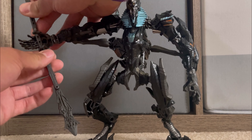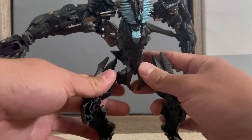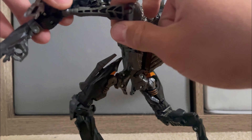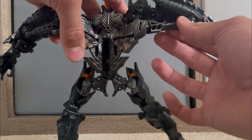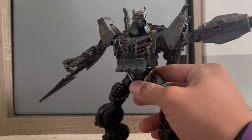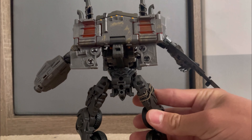Starting off, we have The Fallen right here, and right off the bat the feel is a little light. The quality is a little inconsistent — on this side it's a little loose and comes apart, and on this side you would have to take it apart. Scourge, on the other hand, is very hefty and strong, made of really strong materials, due to the fact that he has a larger backpack than The Fallen does.